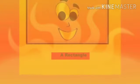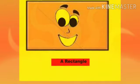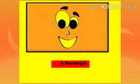This is a rectangle. A rectangle has four sides and four corners. Two sides are the same.